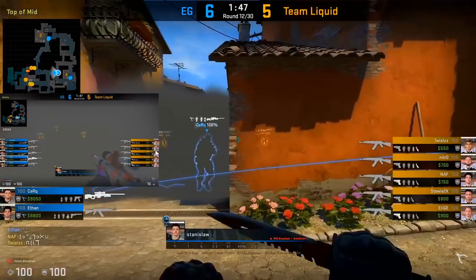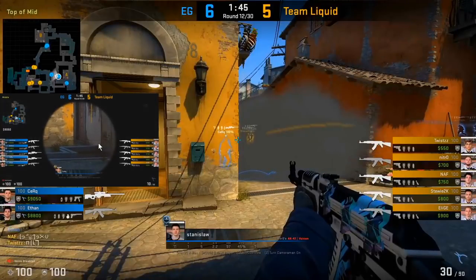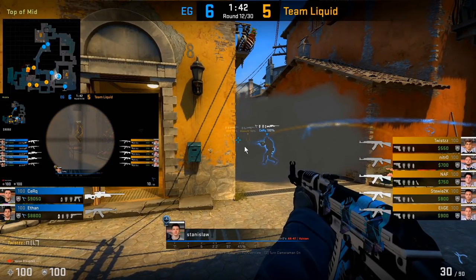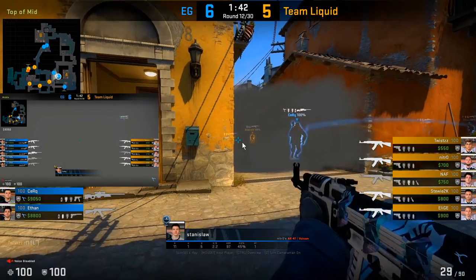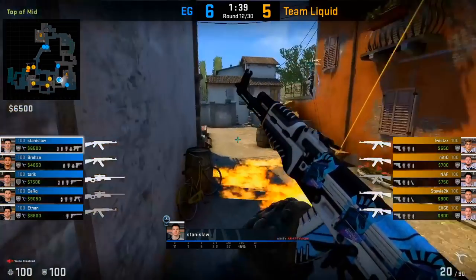Here's another example — Cirque throws his own smoke at middle and then peeks through the smoke towards stairs and alt-mid. Stanislaw is basically just supporting him with his crosshair placed on the T-steps area, so if anyone puts pressure he can just spam. And that's exactly what he does as Cirque gets away.